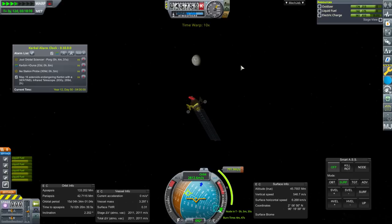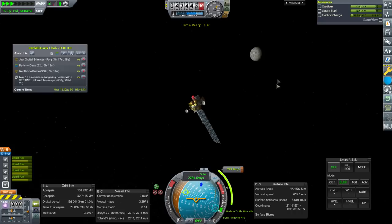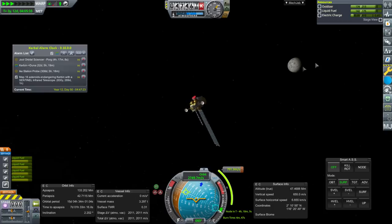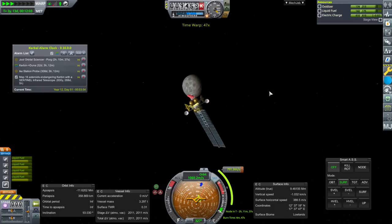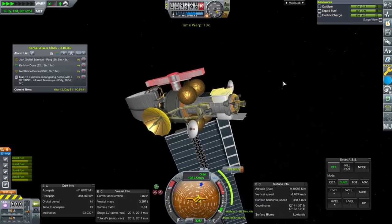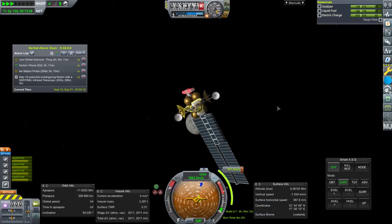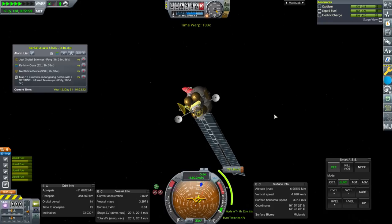We had a probe issue but that's not a big deal. We should be recharging — we can see that Tylo is nice and bright, so everything is good. We are in Tylo SOI again. I think we've done all the science we need to do — this is just about doing the orbital scan. We are at a good inclination for that scan.